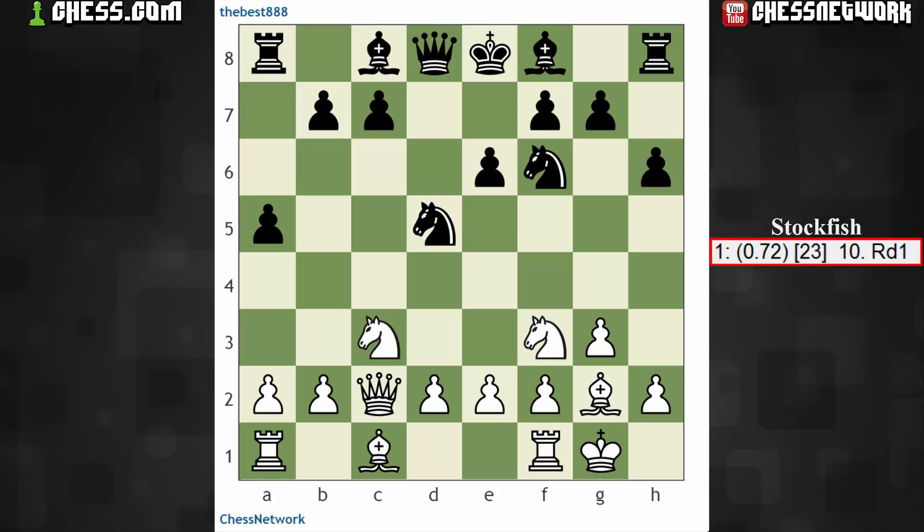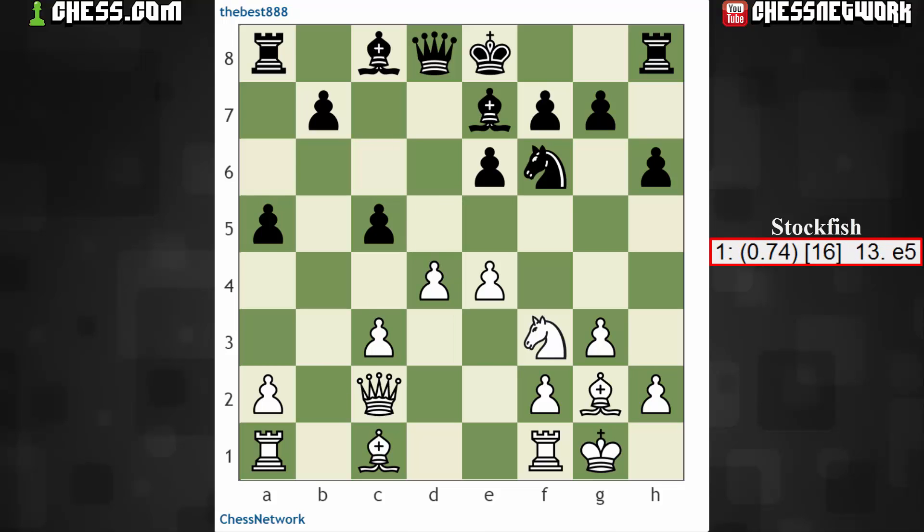This h6 move — I'm not really sure of the intention. There shouldn't be some fear of a pin against g5. I mean, there's not even a threat of a piece going there. It was calling for rook d1, but this is fine here. e4 — I have the center. It's already liking the white position by about a pawn advantage. I didn't really have to do much. Just grabbing the c4 pawn and running away and developing naturally — it's kind of just helped by my opponent, little by little.